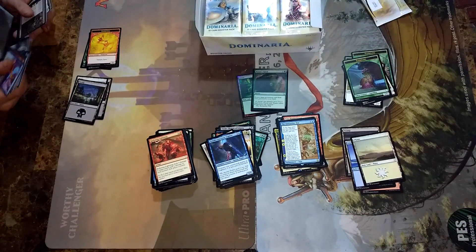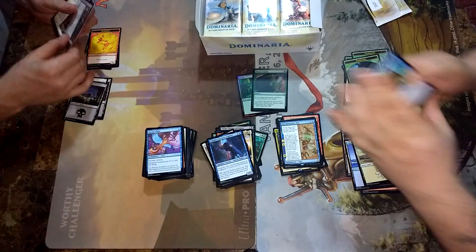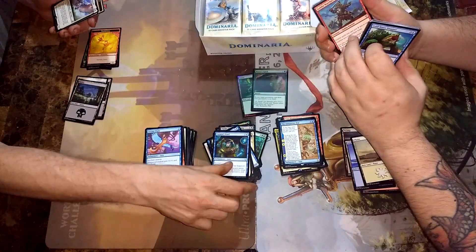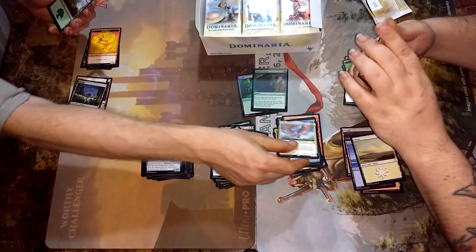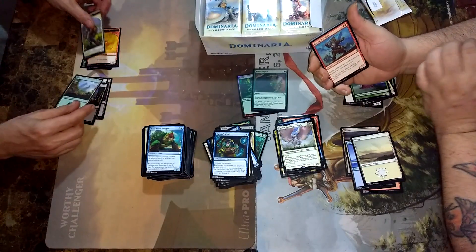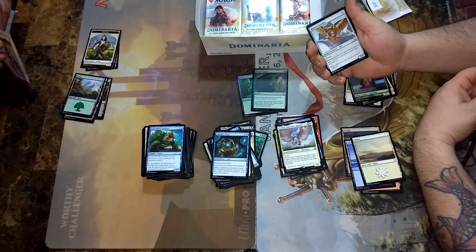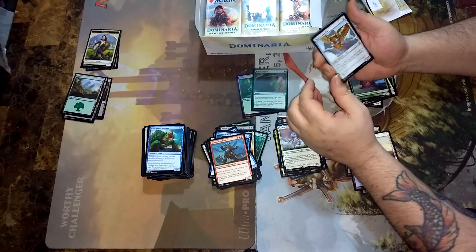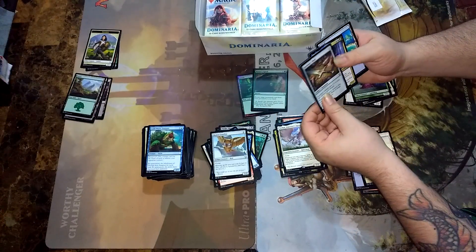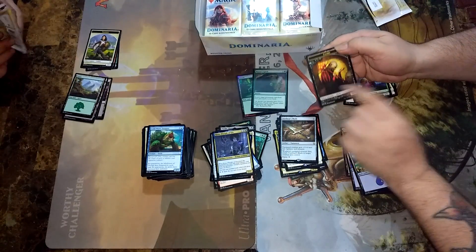This one should make sense. This is a much better pack — I'll just go through it. More Chainer's Torment. The Triumph of Gerrard. Gerrard's Ward. And Teshar. Ancestor's Apostles — nice. Benalish Marshal, always good. Gerrard's Familiar, which I still argue should be a Legend. I really think it should be a Legend. Forebear's Blade, which is pretty good. And Rona, and a Cleric Token.